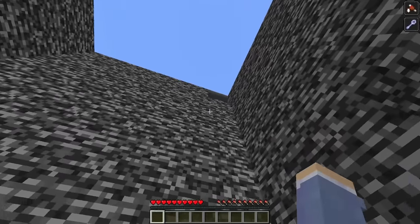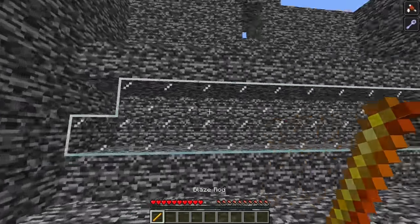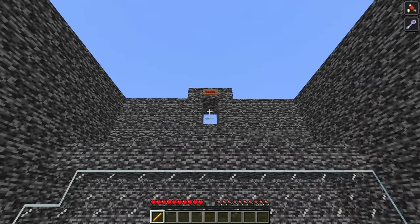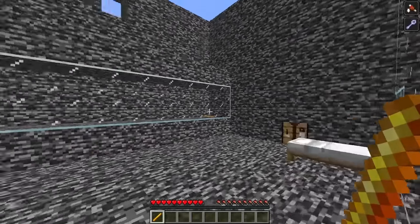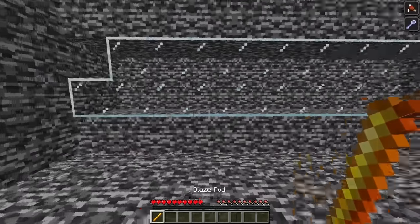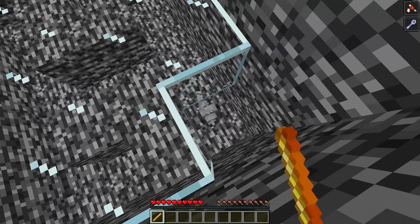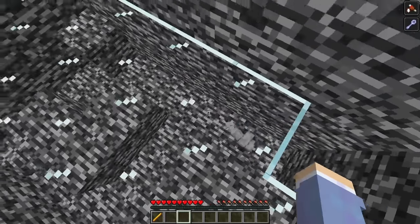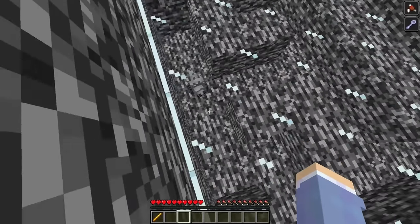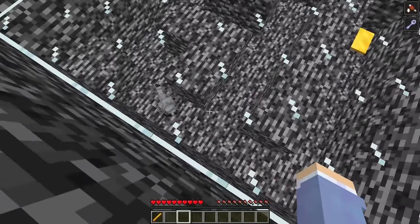While looking around the room, I noticed a hopper in the top corner with a blaze rod inside. The exit seemed right in front of me, and to reach it I would need three blocks to build up, but all I had was a blaze rod. The only block I could see was the cobblestone block, but when I punched it, something crazy happened — it turned into a silverfish. This wasn't normal cobblestone; it was an infested block, and when you punch infested blocks, they turn into silverfish.